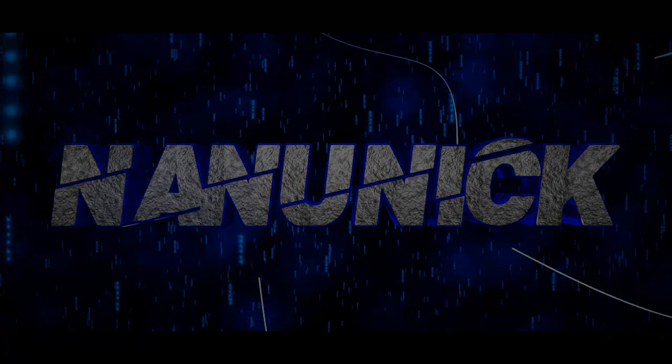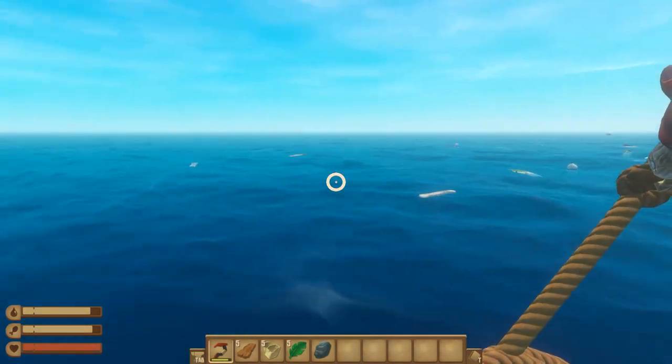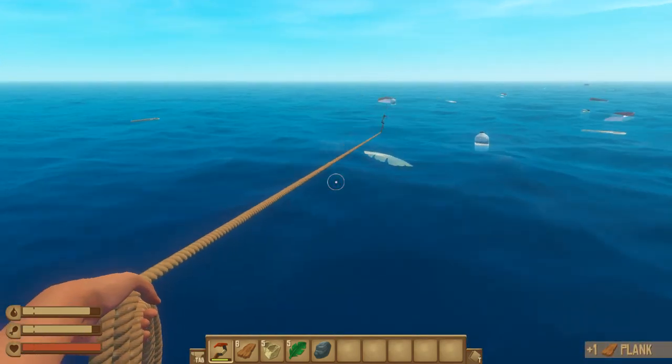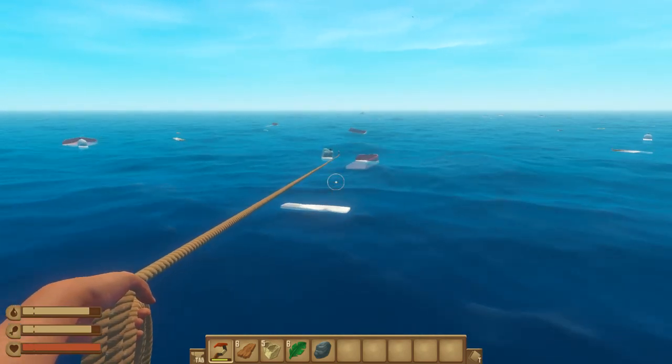Hello everyone, Raft 2.0 is out - finally chapter 2 is out! But before we get to chapter 2, I want to start a real new game, start from scratch. Last world was ridiculous, we had the most crazy raft of all times. Watch out, there's a shark. This is normal mode so it's not extremely difficult - in hard mode there's two sharks.